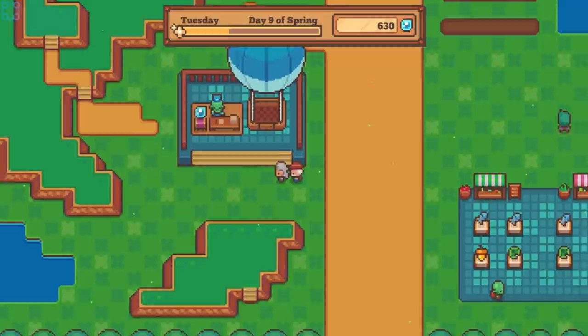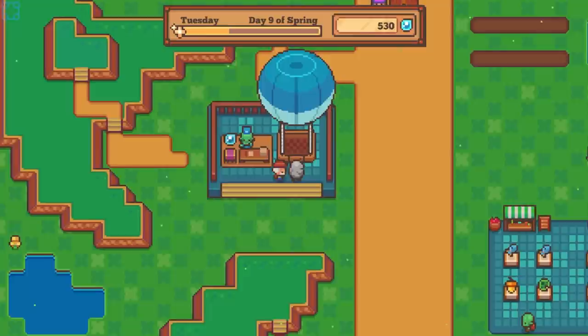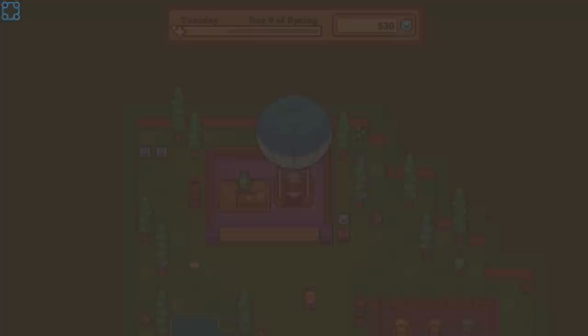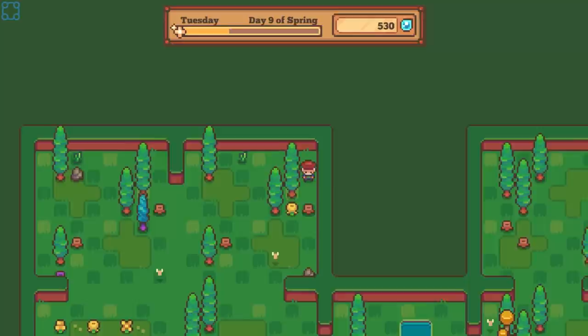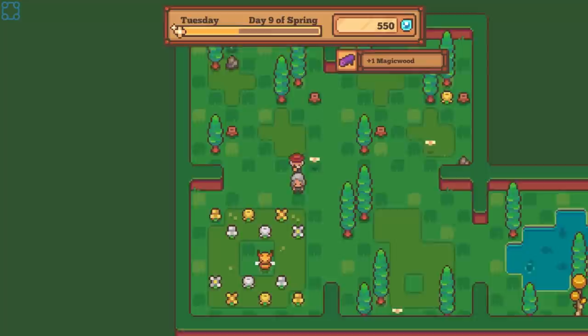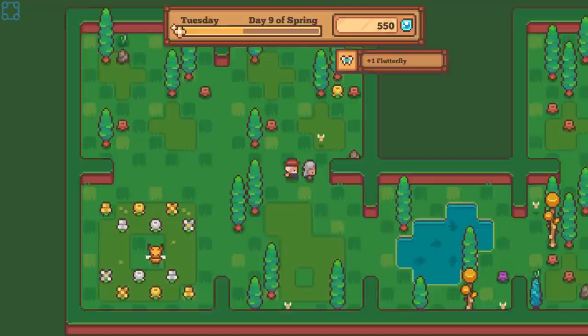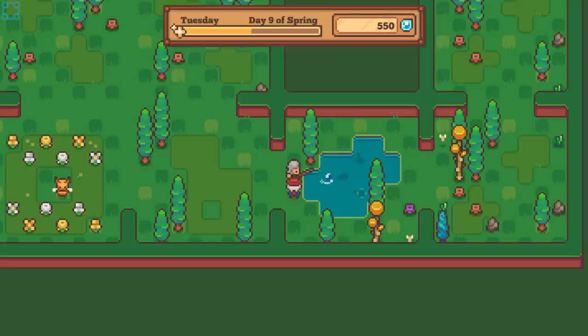I really want to do a D&D campaign where I'm a player at some point — just absolutely playing the wrong character. Let's go back to the Endless Forest, because I think we need this. A nine intelligence wizard would just be delicious — just absolutely incapable. Do you actually need a decent intelligence stat to be a wizard, or does it just give you penalties?